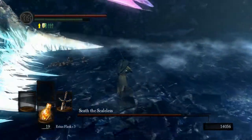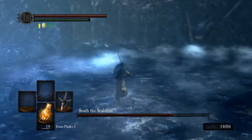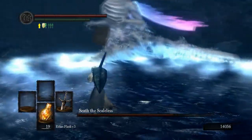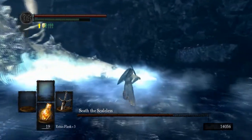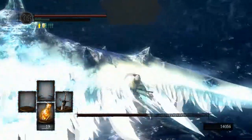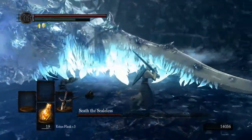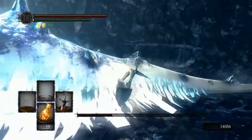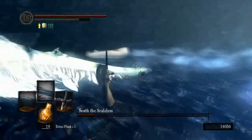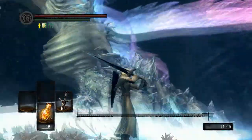There we go — we got it! Now he's really unhappy. He's going to do his little patty-cake dance. Now it's really easy to kill Seath — all you have to do is hug his right side. Do that constantly; he's not going to like it because he's going to die very soon. Let your stamina regen — hug this side, he cannot do damage to you over here for the most part. Whack, whack, whack — did he die? Yeah, he's dead.